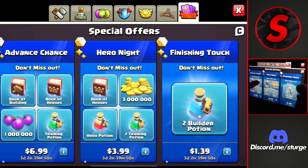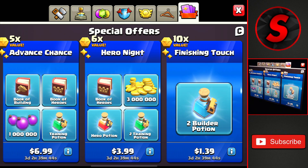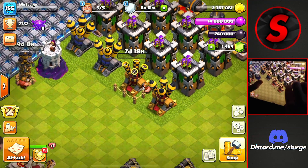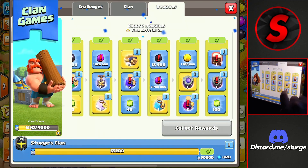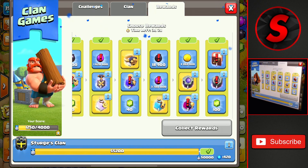I think I will be buying one of the packs inside of the shop — maybe even these three packs here, getting all of these for about 10 bucks. You get a few books and a few potions for the base here to work on and get a bunch more loot. We have three builders available and not too much gold, but we do have a rune that we can use. We also have some clan game rewards, and I do want to decide whether I want the book of fighting or the dark elixir rune — probably the book of fighting.